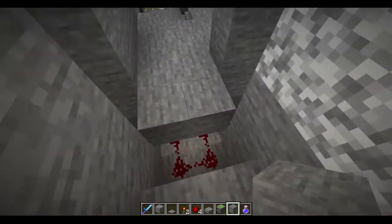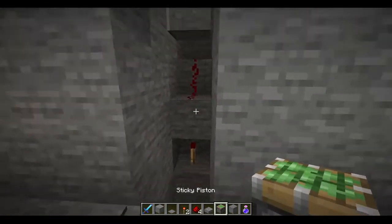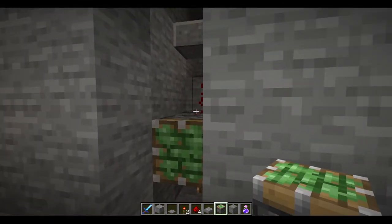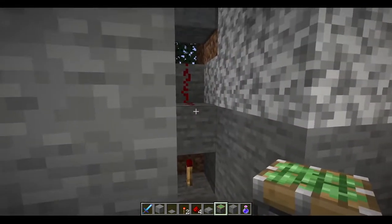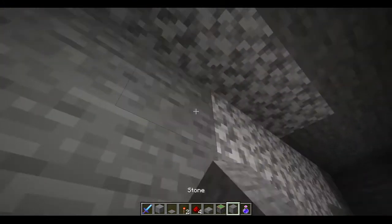Then come here, fill all this out, place your pressure plates. And then while standing on the pressure plates, just place a sticky piston — not a regular piston — sticky piston, piston, piston. And then your block of choice, which mine is stone.